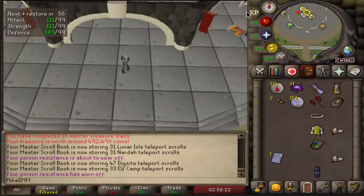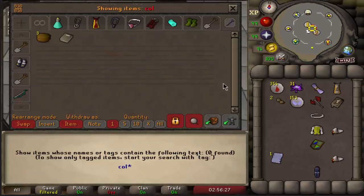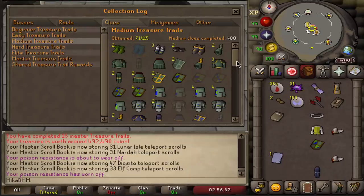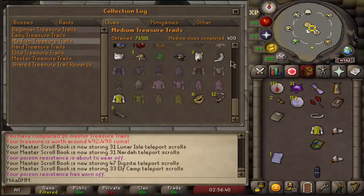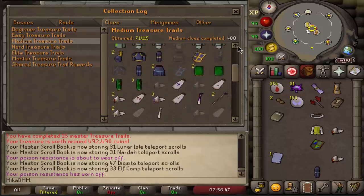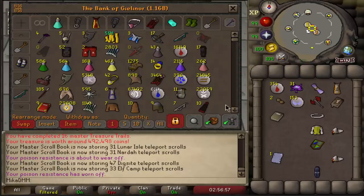I've spent a little bit of time and received not that great of a reward from the master, but you know what, we cannot complain, we'll take it. Let's check the collection log — we go under the clue tab, mediums. We now have 71 of 115. We ended up getting this — new items. We have 12 strength amulets already. The banners — pretty unlucky, only got these. Almost all the boaters. But most importantly, we now have three holy sandals. Not too bad.